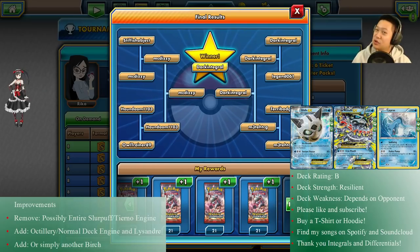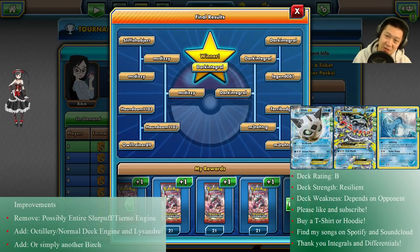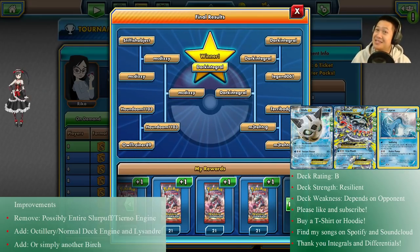Luckily I was able to pull through for five booster packs. What do I need to improve this deck? Pretty clearly I need another Birch just in case of dead draws, and maybe a Sycamore to grab more cards. I need more Lysandres — two wasn't enough: go for three. There's a possibility a non-Slurpuff engine may work out better because it takes a lot of bench space, but Slurpuff does make this deck very resilient.